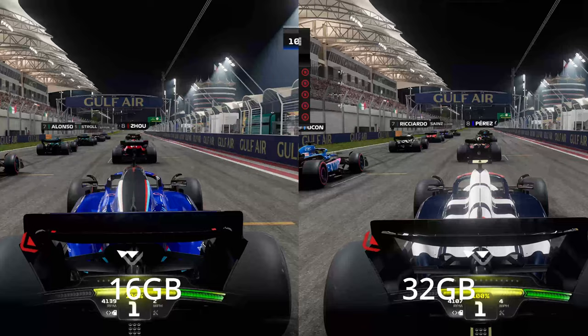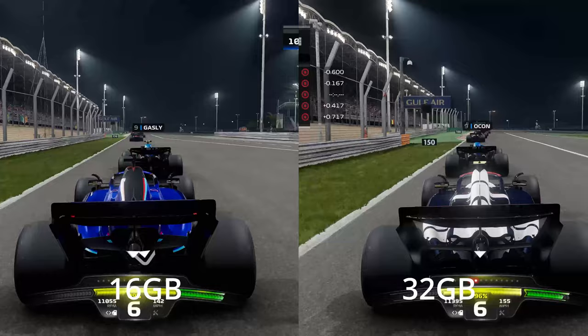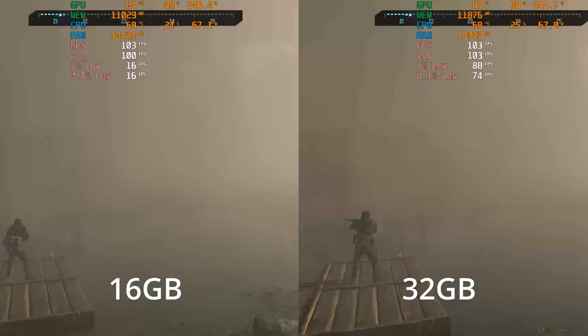Taking a quick look at F1 23 — honestly there was nothing to report. The 16 gigabyte and 32 gigabyte kits were each within about one fps of each other across minimum, average, and maximum fps values. So with that in mind we'll move straight on to Call of Duty Modern Warfare 3.